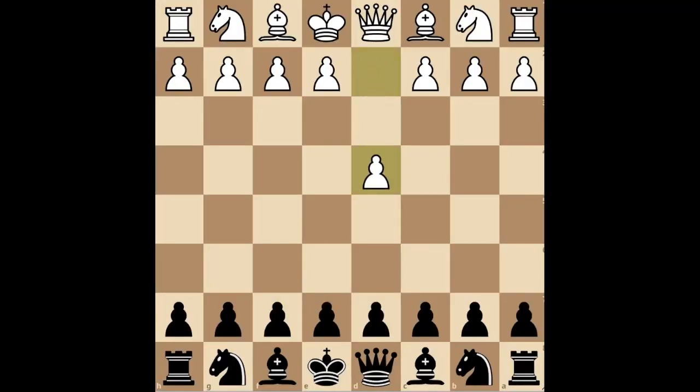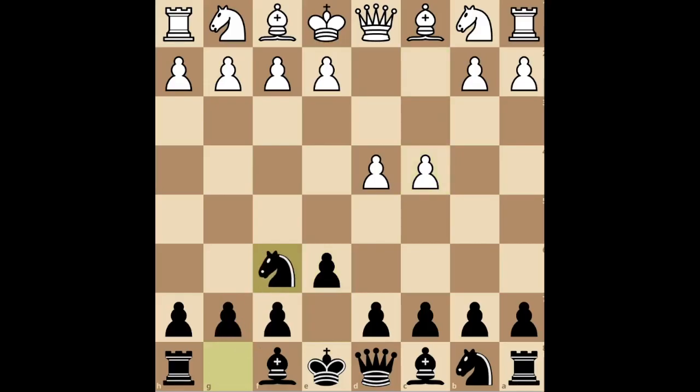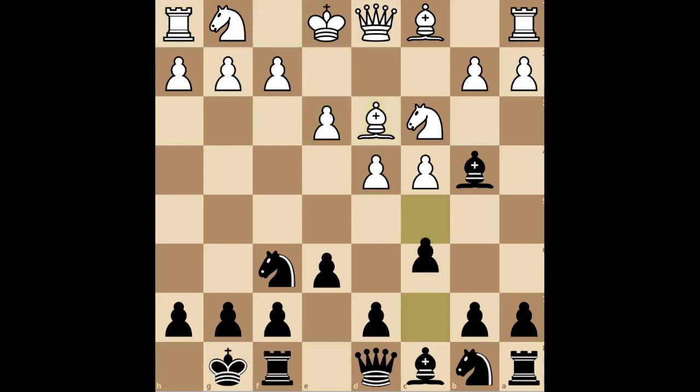White plays D4 expecting D5. You play E6, and white plays C4 anyway because the only opening they ever learned is the Queen's Gambit. Develop your knight to F6, then they play Knight C3. When this happens, pin the knight with Bishop B4. If they play E3, just castle and attack their center with C5. If they take it, take the knight.